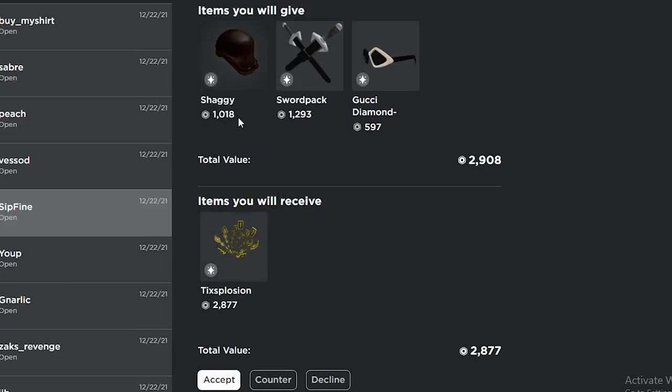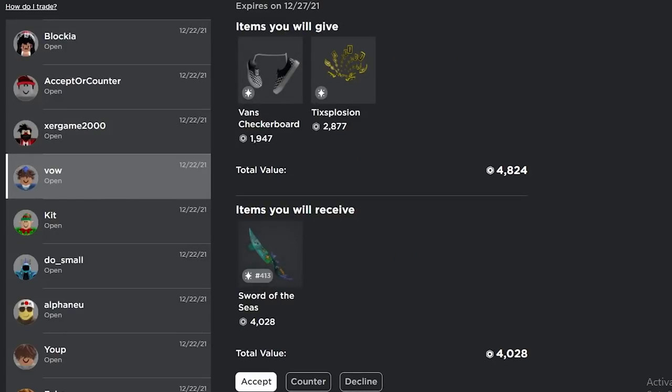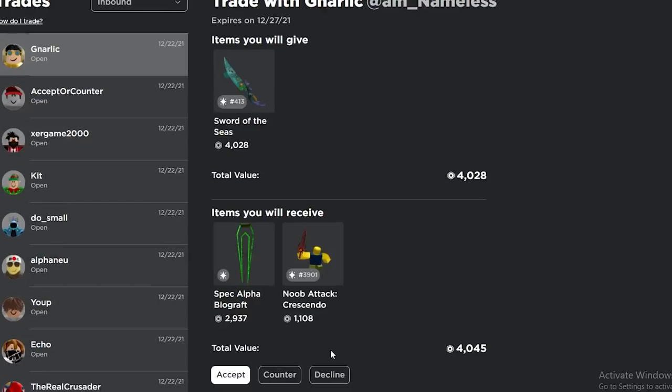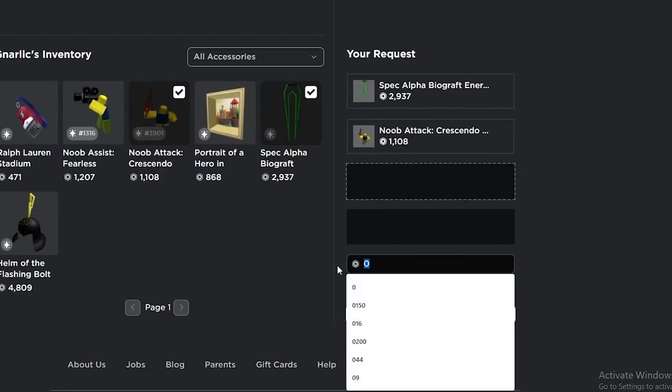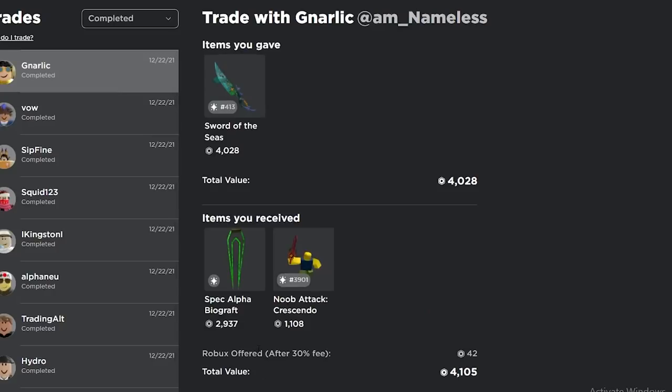This trade for tick explosion — shaggy is low right now, usually at like 1.2, but that's probably why he sent it, so I'll just accept for the upgrade. This trade is actually really good — this item is terrible demand but I get rid of the projected and I get rid of the tick explosion, so that's a really good trade for me. I can get some robux as well, like 60 robux.